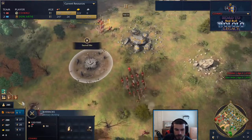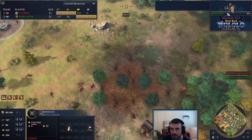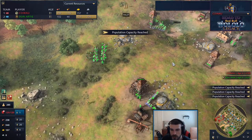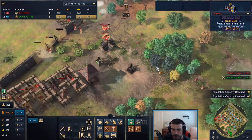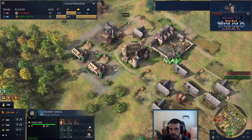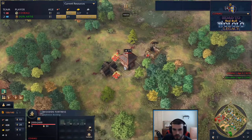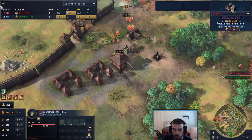Sy Arc is dropping even more production buildings. The third TC has started to pay off - 78 villagers versus 67. Military leads are starting to favor Sy Arc significantly with more than double the military. That was the perfect timing for Sy Arc to push out - starting to run out of food and he knew it. He had the bigger military. Don was making the transition to spears but was a little slow and needed more production buildings down, though he still has some food and gold in the bank.